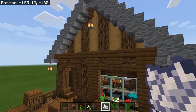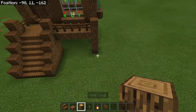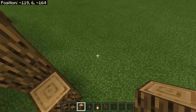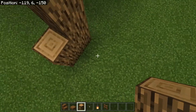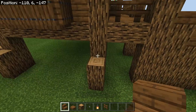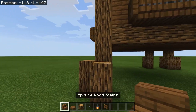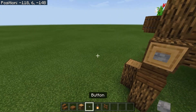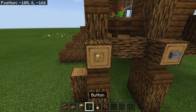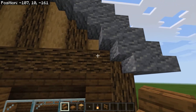Now let's add details like the beams and trim to make the house look more three-dimensional. Take oak logs and bring every single beam around the outside of the house up by two. Above each extended beam, place a stair on top, then another oak log facing outwards with a button on the front of it — so the pattern is: stair, log, button. Do this on every beam around the house.